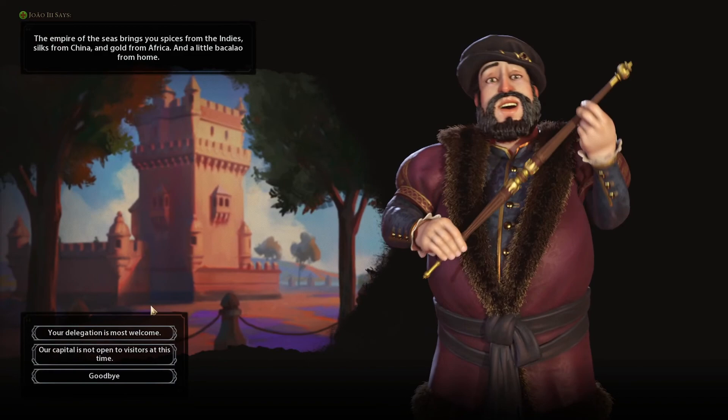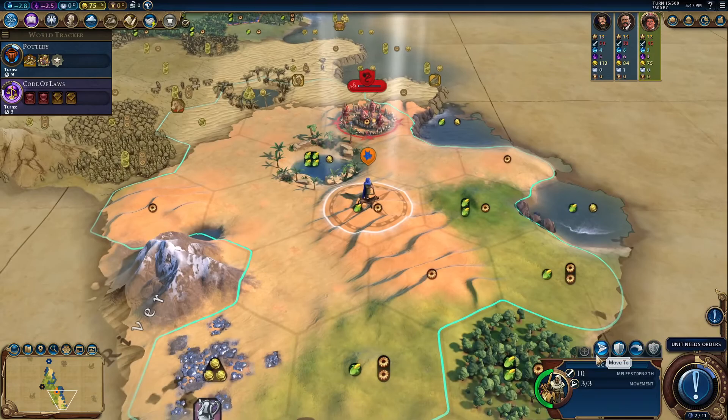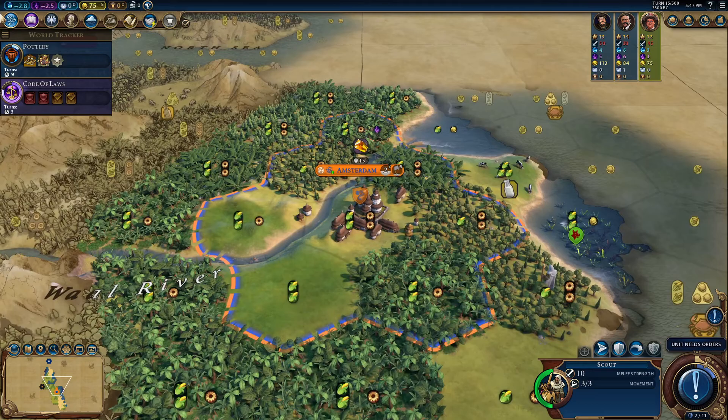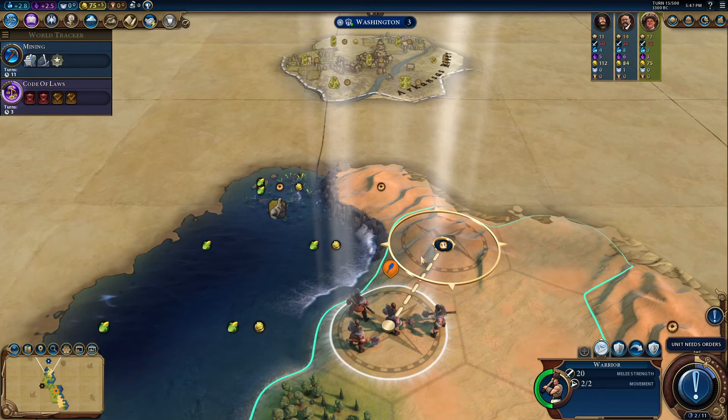Let's get Pottery. And as long as I just get Animal Husbandry to work on the cattle early on, after that it doesn't really matter too much since there's not any other resources near my influence. Actually, Mining wouldn't be a bad tech to pick up — good thing I caught myself there. We have some very nice resources indeed.